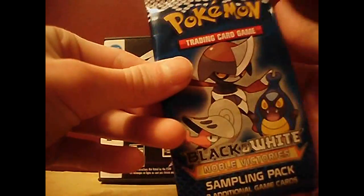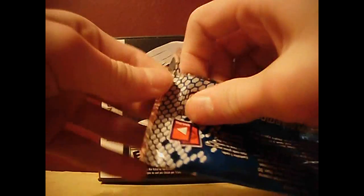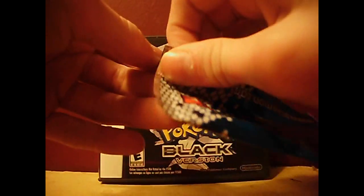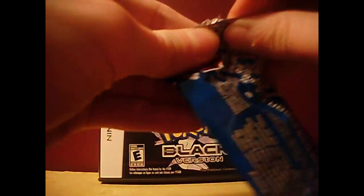So we have the booster pack and the sampling pack — we'll go with the sampling pack first. It has Pignite, Shelmet, and Karrablast on it. A lot of people can't pronounce most of the names yet, and I can, so I want to show you guys that. I've got some Japanese cards too — I'll probably know those.